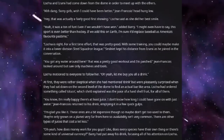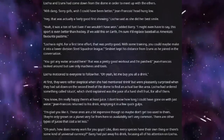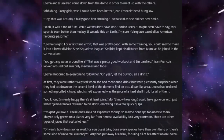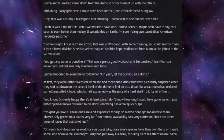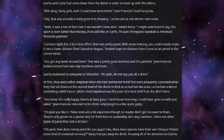At first they were rather skeptical when she had mentioned drink, but they were pleasantly surprised when they sat down on the second level of the dome to find an actual bar-like area. Lusona had ordered something called Cetus, which she'd explained was the juice of a hard shell fruit for all of them. "You know, I'm really happy there's at least juice. I don't know how long I could have gone on with just water." Jean-Francois returned to his drink, emptying it in a few quick gulps. "I'm glad you like it. These ones are a bit expensive though, so maybe don't get too used to them. They're only grown on a planet very far from here, so availability isn't very common. There are other types of juices that cost a little less."